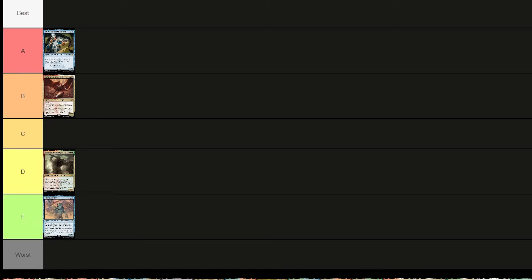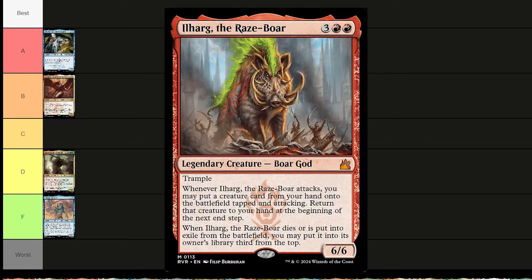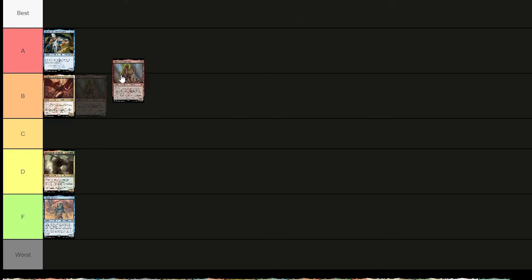Ilarg the Riled Boar costs two red and three — a 6/6 bear god with trample. When he attacks, you may put a creature from your hand onto the battlefield tapped and attacking, then return it to your hand at the next end step. If he dies or is exiled, you may put him third from the top of the library. Really fun — putting him in A tier. He's a boar god!